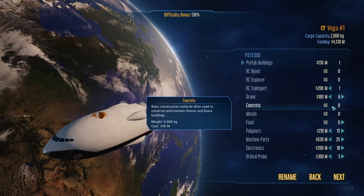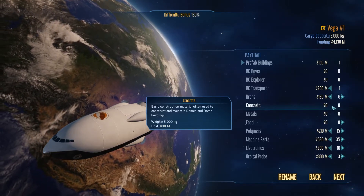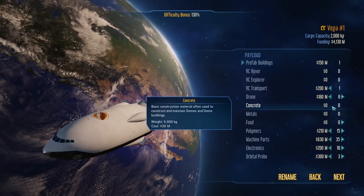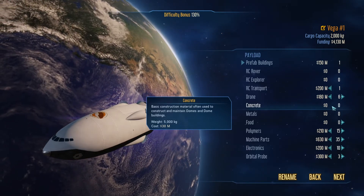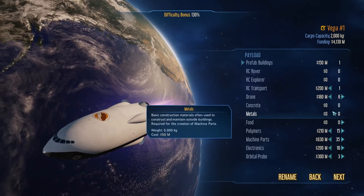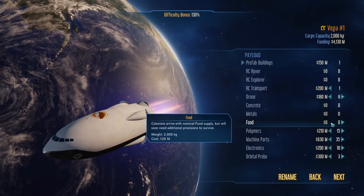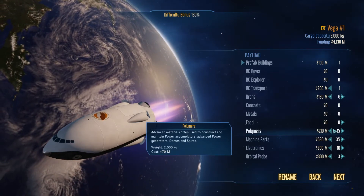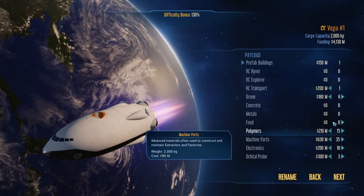Basic construction material is often used to construct and maintain domes and dome buildings. This is pretty heavy and you might not want a lot of it — in fact, you have an abundance of this on the planet already. I've never sent metals from Earth to build anything. Food I send periodically; sometimes it's great to have a taste of home. Polymers, machine parts, and electronics are all very necessary — sending some of these every time you can is pretty optimal.